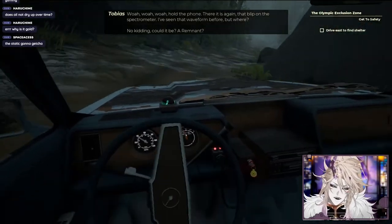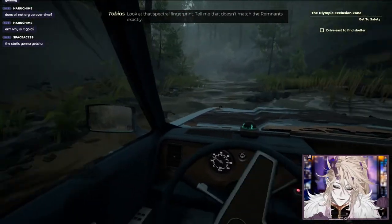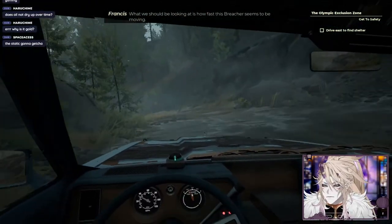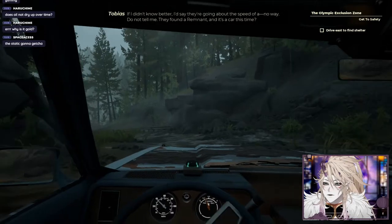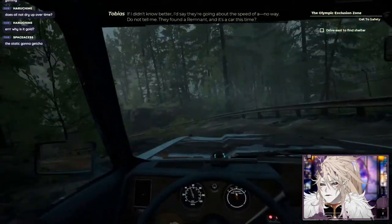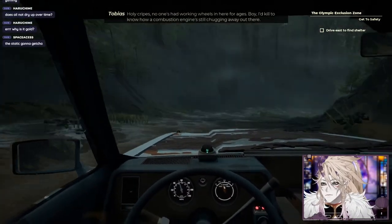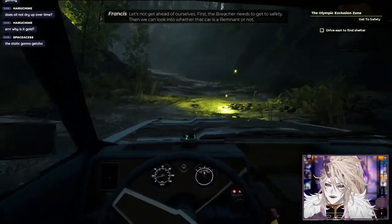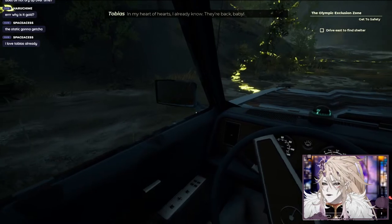It can't be - there hasn't been one in decades. Look at that spectral fingerprint and tell me that doesn't match the remnants exactly. What we should be looking at is how fast this breacher seems to be moving. If I didn't know better I'd say they're going about the speed of - no way, do not tell me they found a remnant and it's a car this time! No one's had working wheels in here for ages!